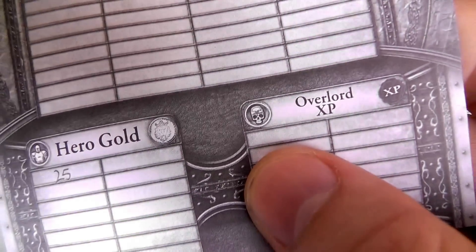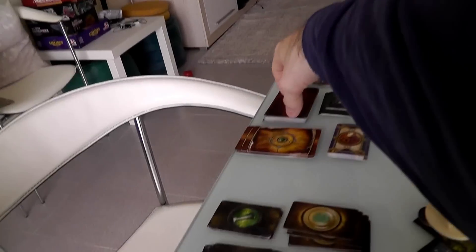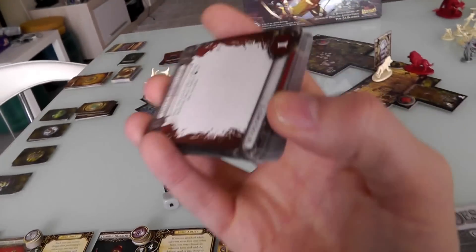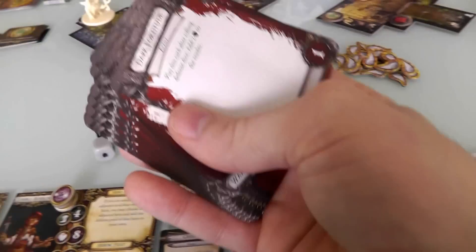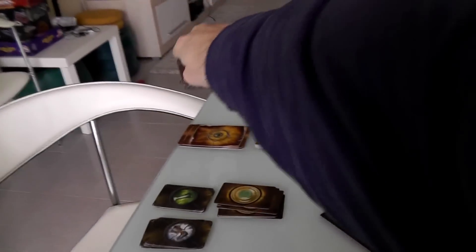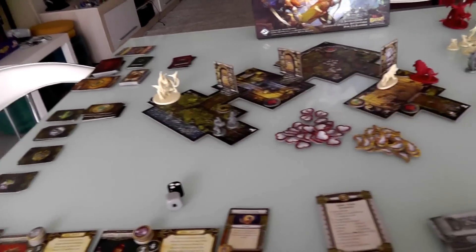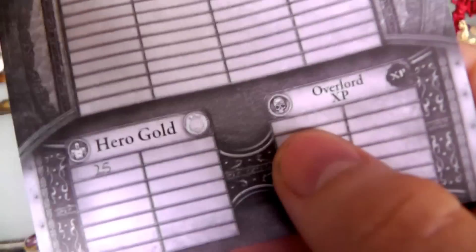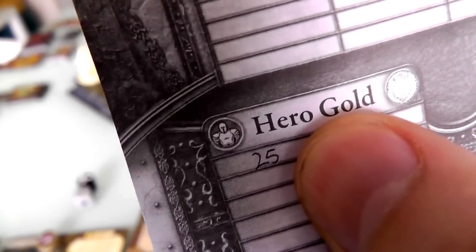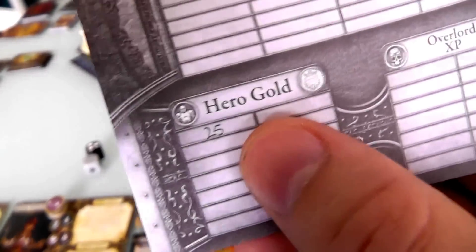There are a whole bunch of abilities the overlord can buy, divided into different categories — Warlord, Deceptor, and others — kind of like a tech tree. You can branch out for variety or focus on one path and level through it. The overlord spent their experience, the halfling still has theirs saved. They also traded in an item for 25 gold but couldn't afford anything at the store, so they're saving money for after this quest.